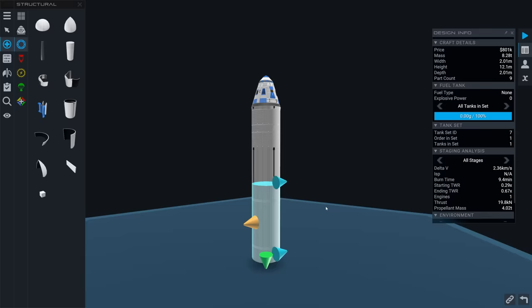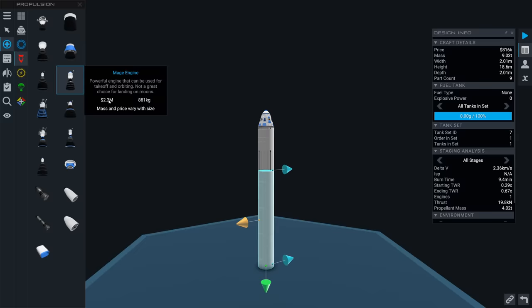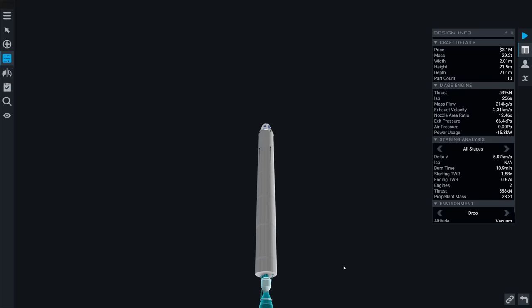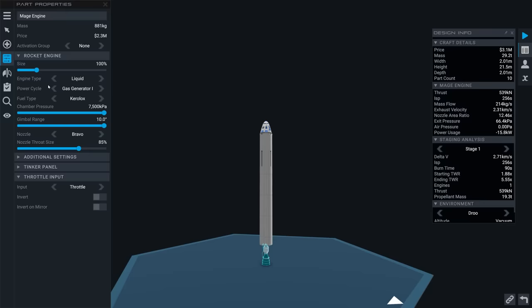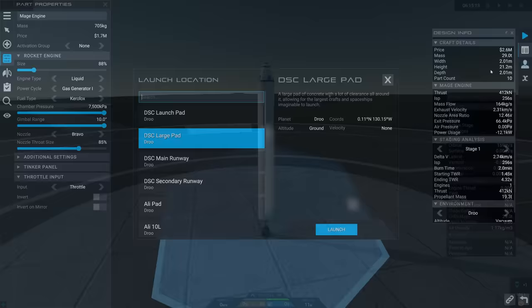Now we'll go in and add an interstage — it automatically sizes to the correct thing that you've already been working with. Then we'll have the main tank; we'll stretch this out a bit and find a rocket engine. There are various solid motors. I'm going to choose the Mage, which is a standard gas generator engine — gas generator one, kerosene, liquid oxygen. We have so much performance in that first stage. Starting thrust-to-weight ratio: 1.88. We could actually shrink this engine down again; we don't really need that amount of performance. That's pretty good — we've got this, we can launch this.